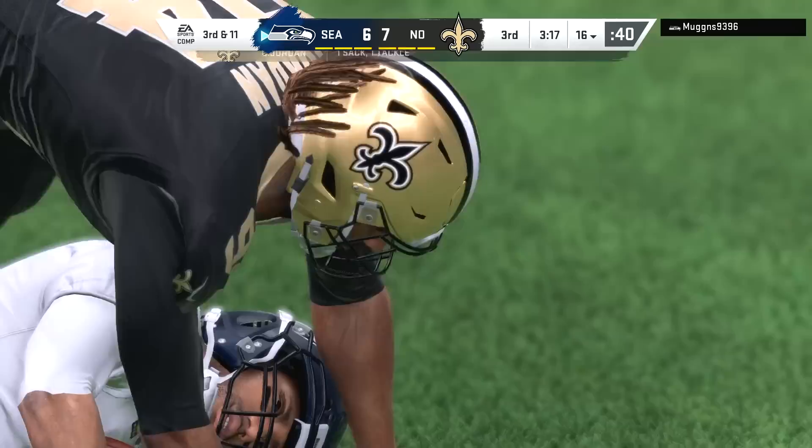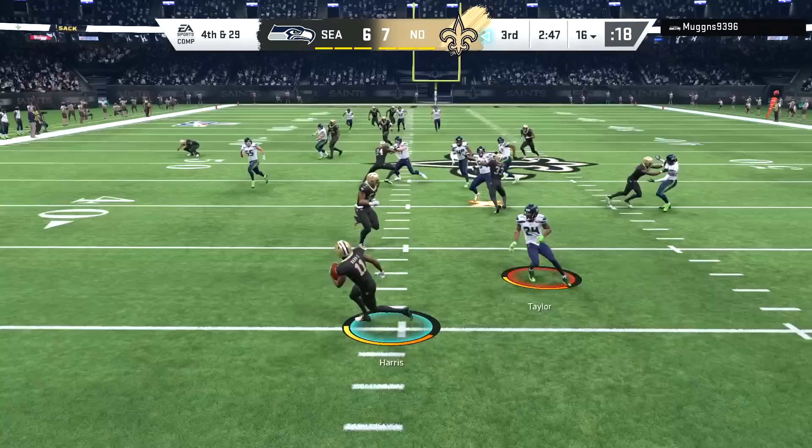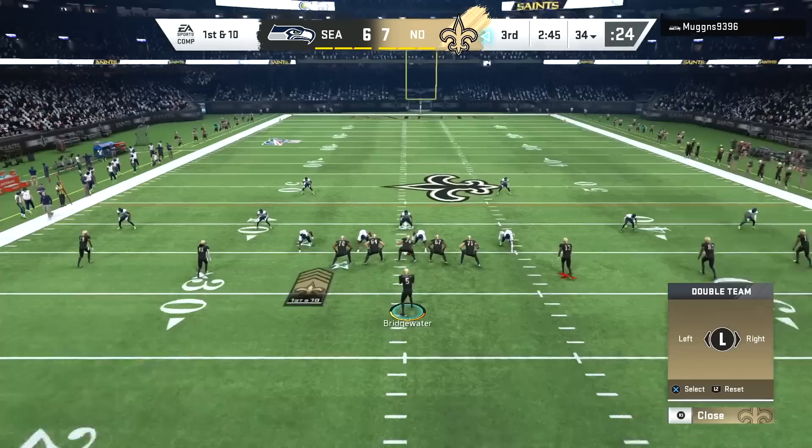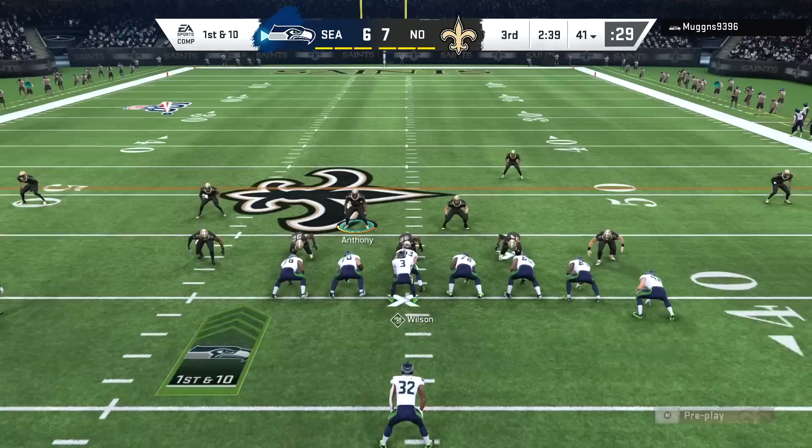We're going to lock up the run at this point and force this guy to try to pass the ball or do something with Russell Wilson. Third down and long — Wilson is in trouble. We contain right there — I'm not letting Russell Wilson do any magic on third down; he's gonna have to work from inside the pocket. My opponent didn't want to do that, so Cam Jordan made him pay and he's got to punt. Harris is blown up at the 34 yard line.